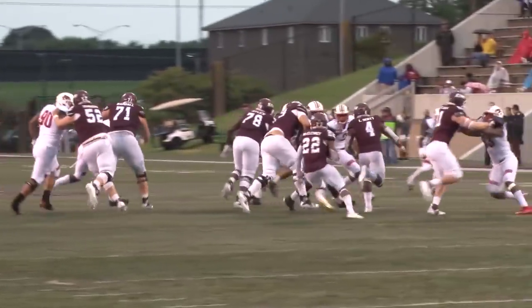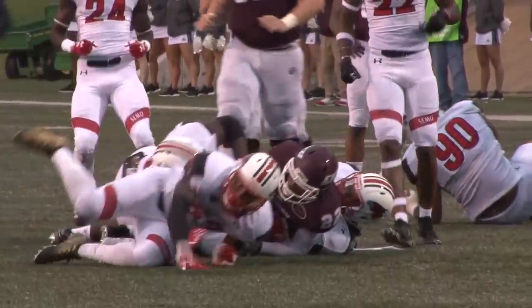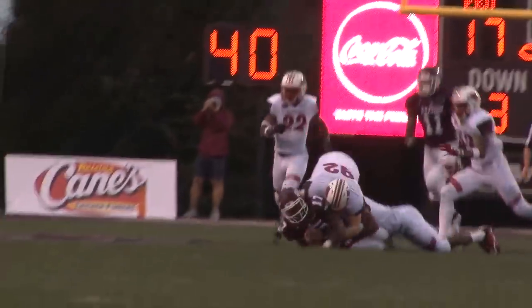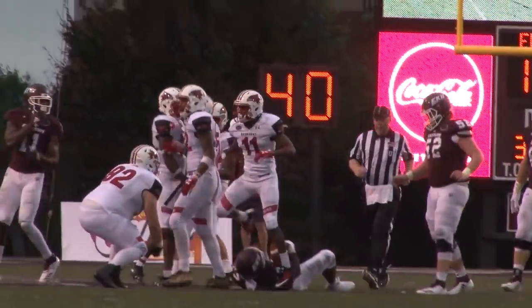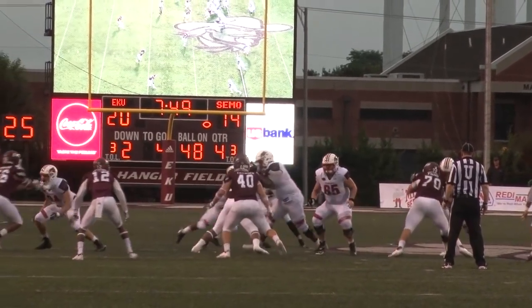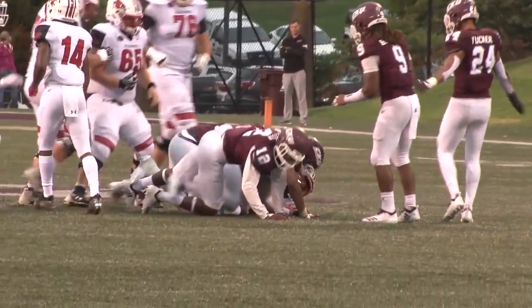Scott is in the backfield. They run a jet sweep to the right and he's going to be stacked up at the line of scrimmage. Third and six — he might run it again up the middle. The Redhawks are there and they did run, getting him at the line of scrimmage. Fourth down. Shotgun snap, they give it to Custis up the middle — he's got the first down and he'll be taken down.